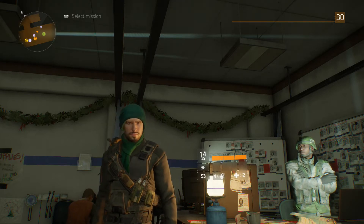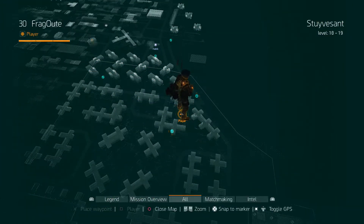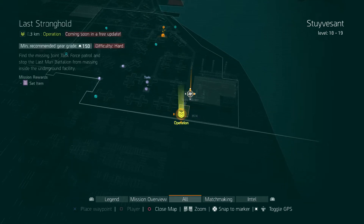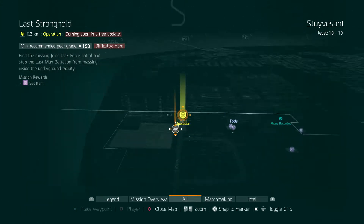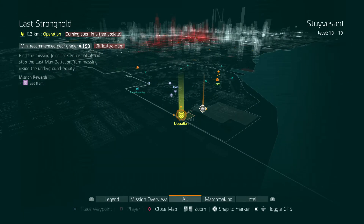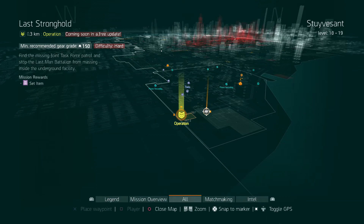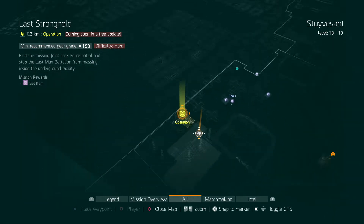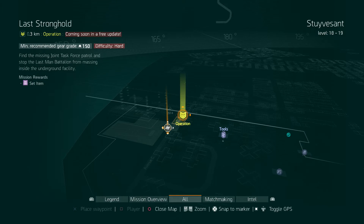I opened my map up and saw this new little thing down in the bottom right corner. It says 'Operation Minimum Recommended Gear Grade,' which I don't know anything about yet. They haven't said anything about it, and I don't see anything about it in our inventory.